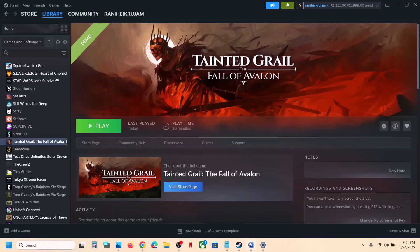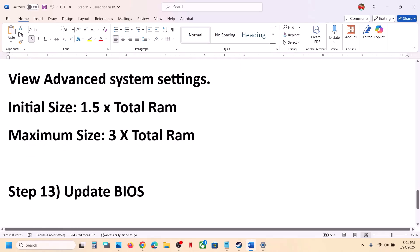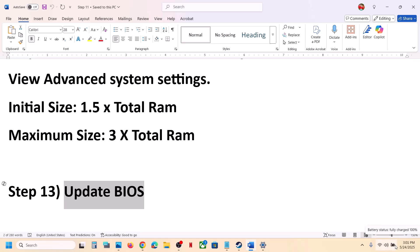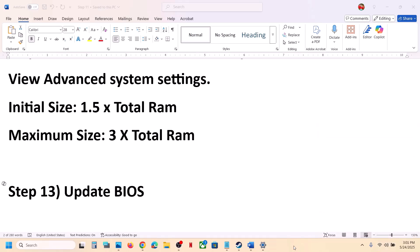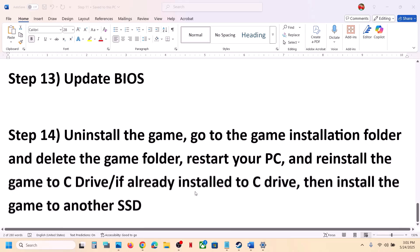The next step is to update the system BIOS. Go to your system manufacturer's website, select your model number, and update the BIOS. For laptops, make sure the battery is more than 10% charged and the AC adapter is connected before updating. After the BIOS update, log into the computer and launch the game.